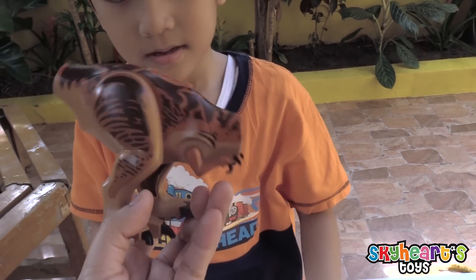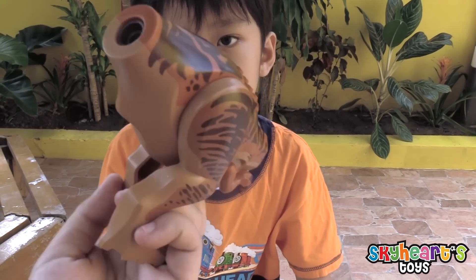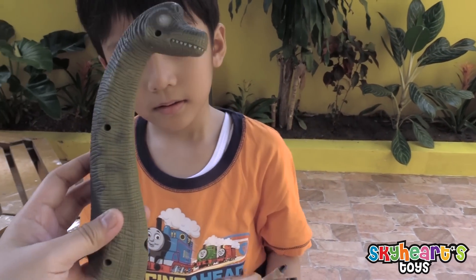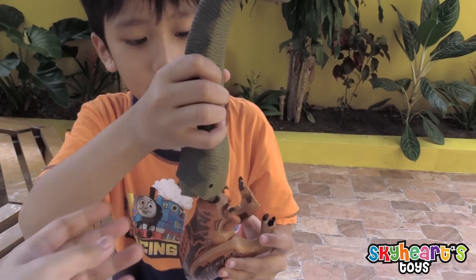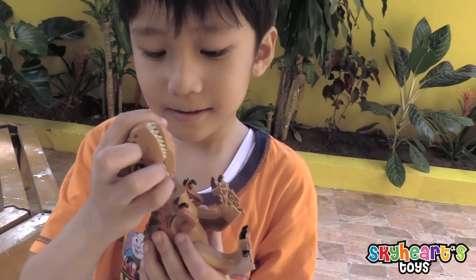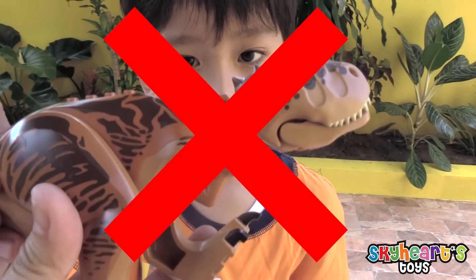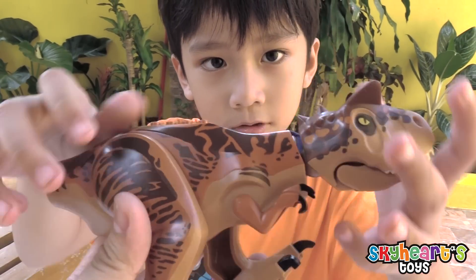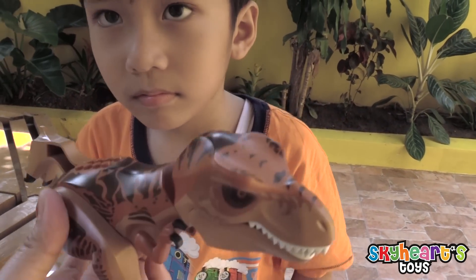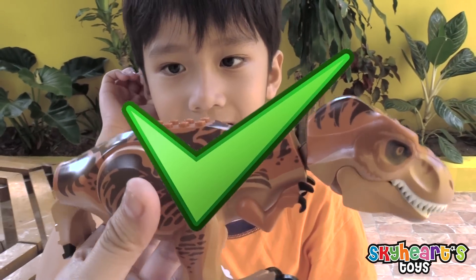So we're going to find the tail and body of this dinosaur. Oh my gosh! Where do you put the head? Where do you put the tail? Can you try this one? No! Let's try this one! Is this the right one? They're not the right color! Let's see if Skyheart got it right! Is this right? Yeah! Ding! Right!